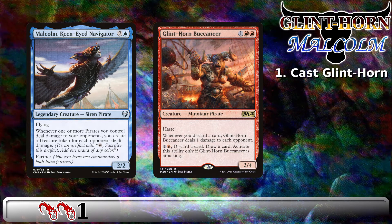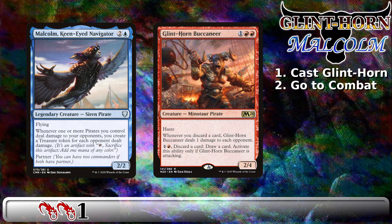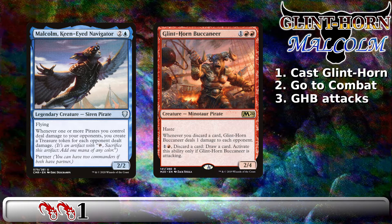Activate this ability only if Glint Horn Buccaneer is attacking. So, let's get our Minotaur swinging. Next, we're going to change the phase to combat. After that, during the Declare Attackers step, we're going to declare Glint Horn Buccaneer as an attacker.